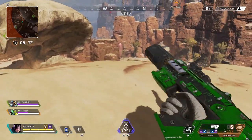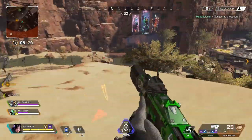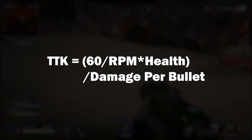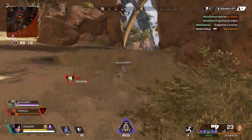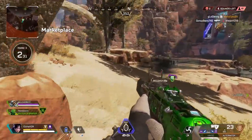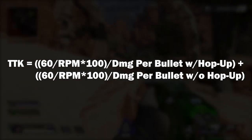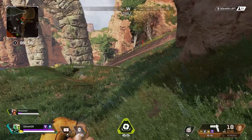TTK for the Alternator is figured differently than other weapons since there are two separate damage figures — one for when the shield is up and one after it breaks. The standard TTK formula is: (60 ÷ gun's rate of fire) × (enemy health ÷ damage per bullet). Since Disruptor rounds change damage per bullet when the shield breaks, you have to account for two different health totals. This modified formula applies to any gun with Disruptor rounds or Hammer Point rounds, ensuring the true TTK against a max-armored enemy is accurately calculated — which is exactly how these numbers appear in the table at the end of the video.